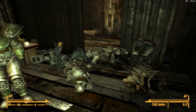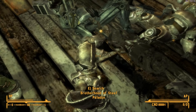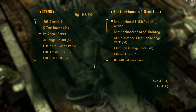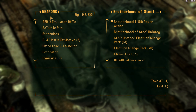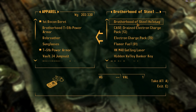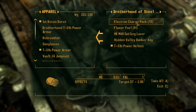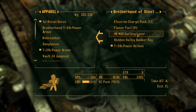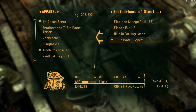Let's loot these Brotherhood of Steel paladins and see what they've got. They've got Brotherhood armor and I have regular T-51B power armor — I think I can use theirs to repair mine. I'll take a couple of these. There's a gatling laser — I've already got one in perfect condition but it's worth a lot of money. I can repair my power helmet with this.